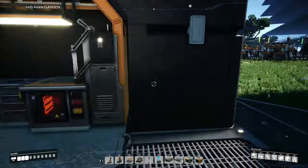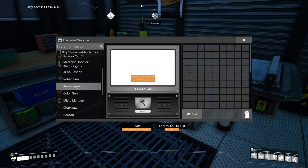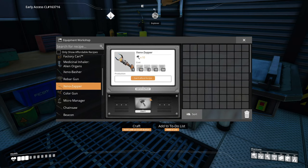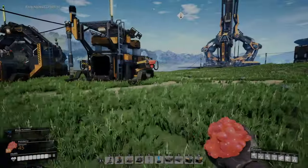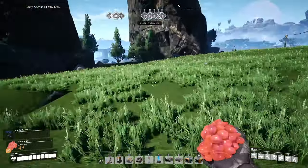Rather than reload the save and take the easy route, let me think about getting a Xeno-basher and working our way back. The Xeno-basher takes modular frames, a Xeno-zapper, iron rods, reinforced plates, cables, and wire — oh gosh. That's frustrating and I need to recover my health. I think I'm just going to load the auto-save. All right, I reloaded a save — let's heal up and try to platform our way down.